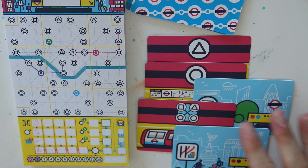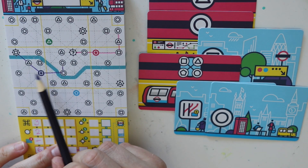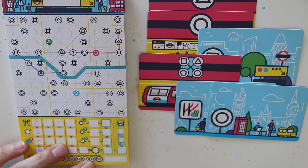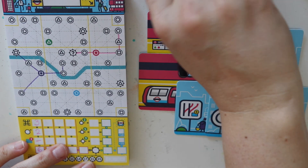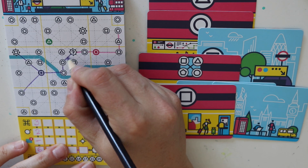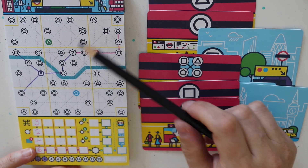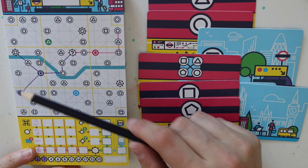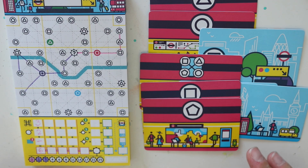Now here we have a cross section which means we can go from every station in between. There's a circle here that I can use, or here, but let's go down here — be a bit out of the way of blue. We get another square which I will connect to the central station, which gives us another point. And the last card — glad I did that. This is the only one and I will go down from here so I can cross the river again for another two points.